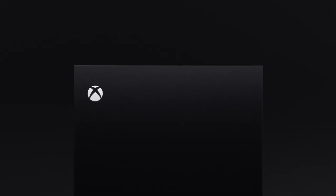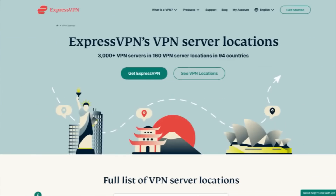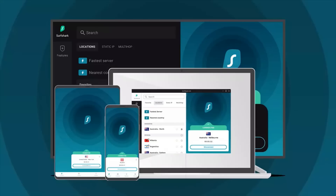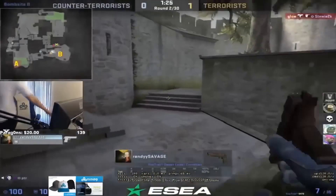ExpressVPN is our top choice for Xbox users, and it slightly surpasses Surfshark, although it's really close. The platform has 3,000 plus servers spread across 94 countries, and this list seems to keep growing. Even with very similar features to Surfshark, the main advantage that ExpressVPN offers is speed. You don't want to lag out and get killed, and you don't want to be a second behind everyone else when playing multiplayer games.